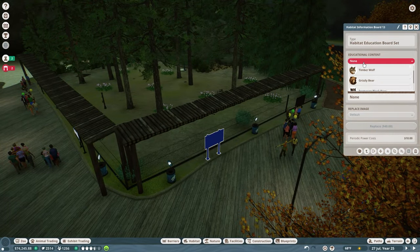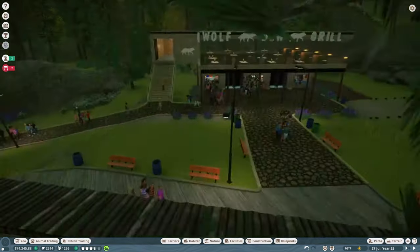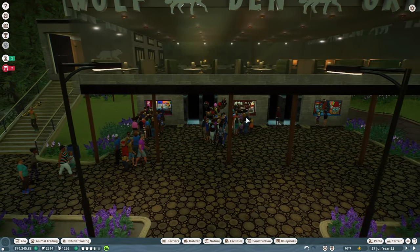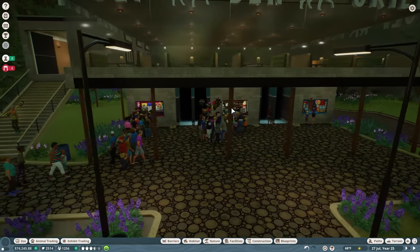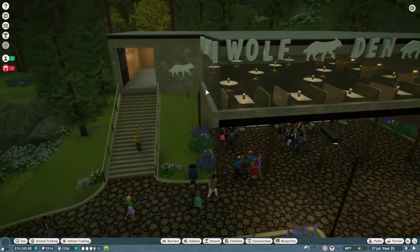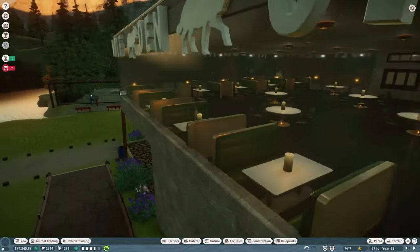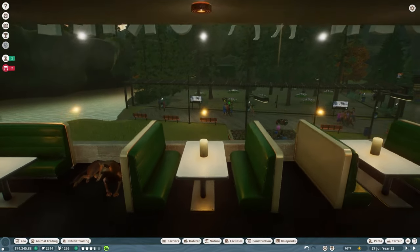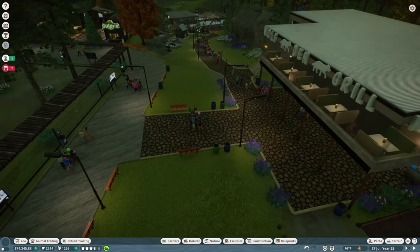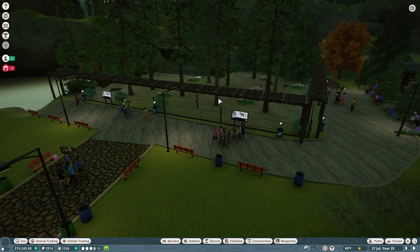Welcome back. I've done quite a bit of decoration on the wolf enclosure. I turned on the education boards for the timber wolves. This is not the only thing I accomplished — right across the street we have our Wolf Den Grill. We have a Bernie's Bakery, a Gulpy Slushie, and Loony Balloons down here with two more restrooms. On top of that, we have our Wolf Den Grill — an actual functioning restaurant where guests can sit down, gaze out at the wolves, and enjoy that beautiful sunset.